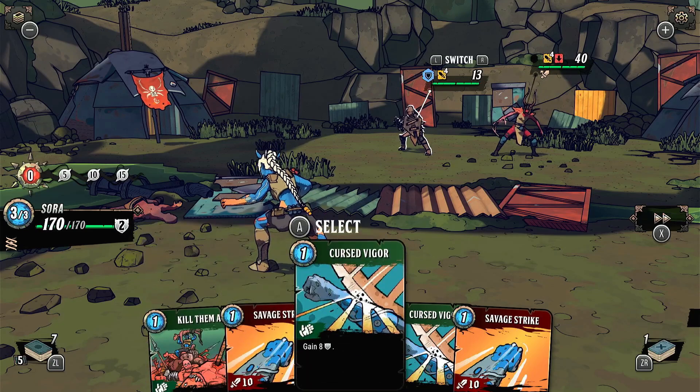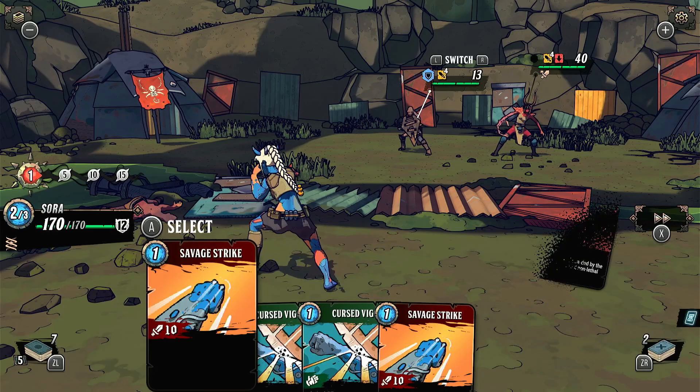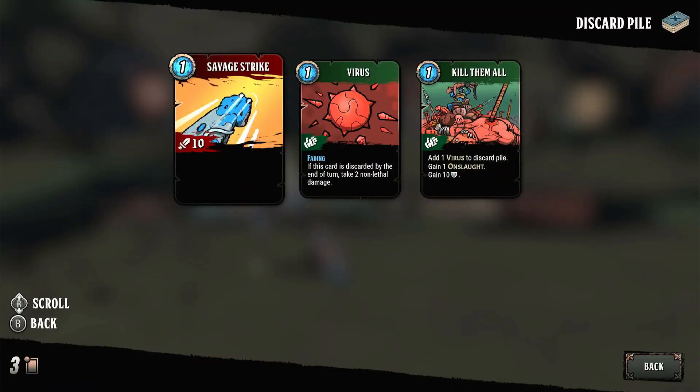And you can see this nice animation — when you queue up a few different cards, your character will do a combo attack that looks really cool. So I've got them down to eight. If I do another Savage Strike that will take them out — 10 damage, kill the enemy. So I've got three action points left. I want to get my shield up to eight still. I'm going to use this Kill Them All card which will add a virus card to this pile and also give me 10 defense, which will be enough to block that attack. So I'm going to use that card. You can see on the left-hand side the virus bar is now starting to fill up — I've got one virus. And if we look at the discard pile, you can see there's a virus card in there now.